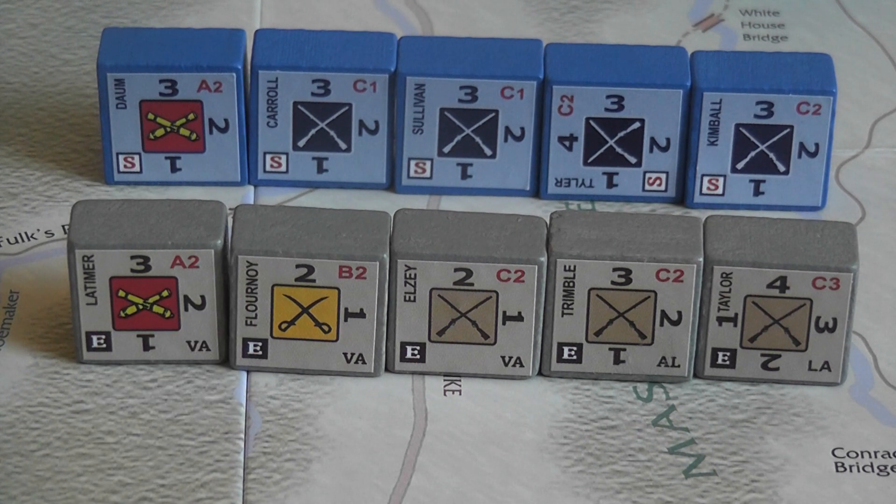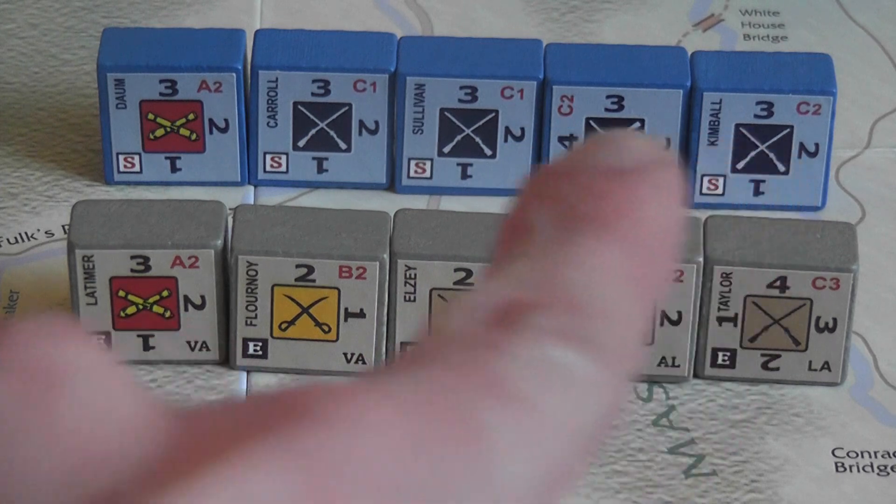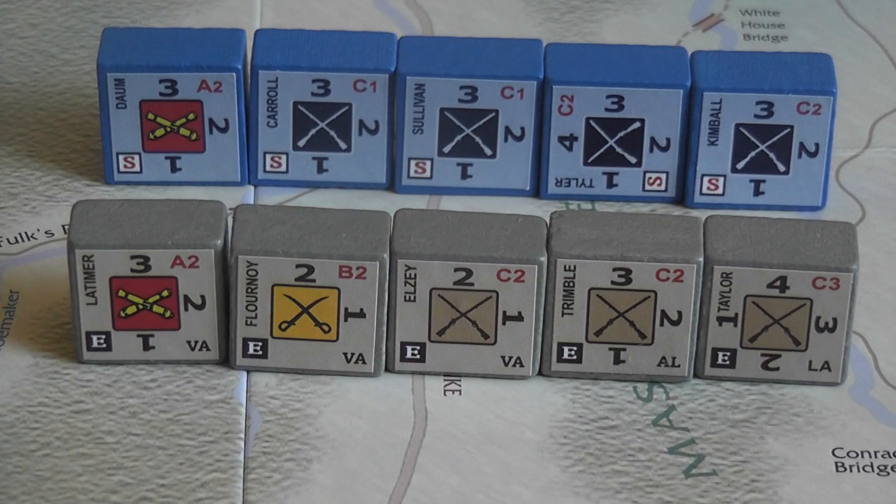Hits are applied immediately; combat is never simultaneous, and hits are applied to the strongest block or blocks of the opponent. In case of a tie, like we would have here if the Union player were to take a hit, the owning player chooses the block that receives the hit, but you always have to start from the strongest block.